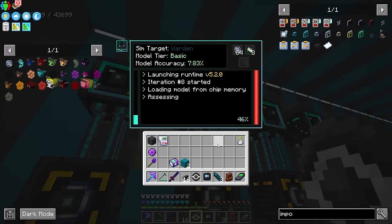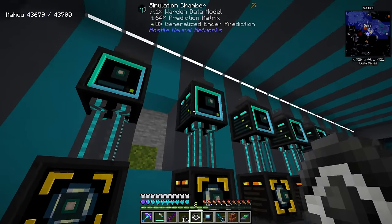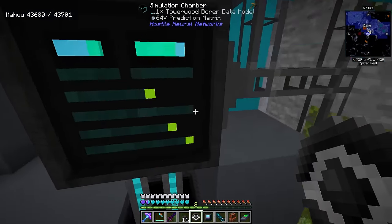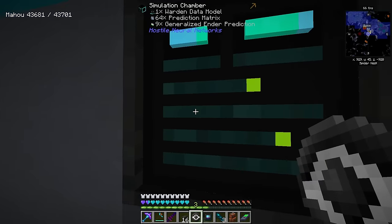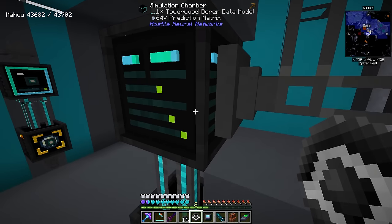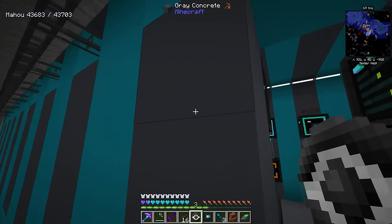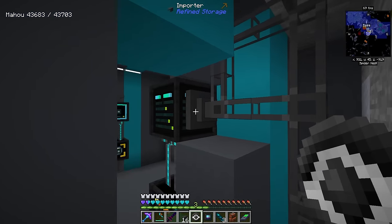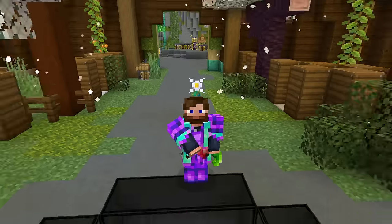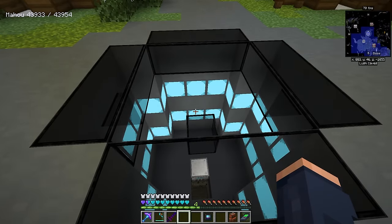It's probably best for most mobs to take them on inside the simulation chambers. There's one thing I glossed over — I need a way to pull the predictions out of here. I'm setting an importer on the back to pull generalized predictions out, on whitelist mode with the actual prediction we're farming set for each of them.